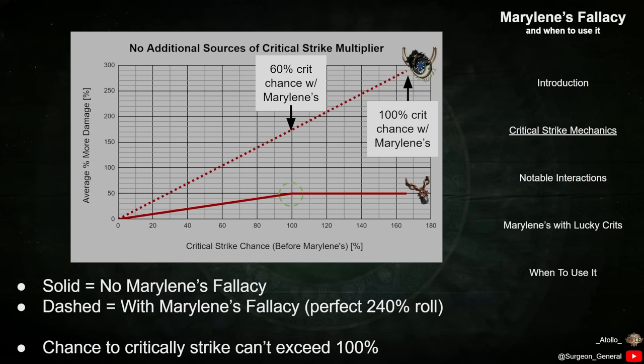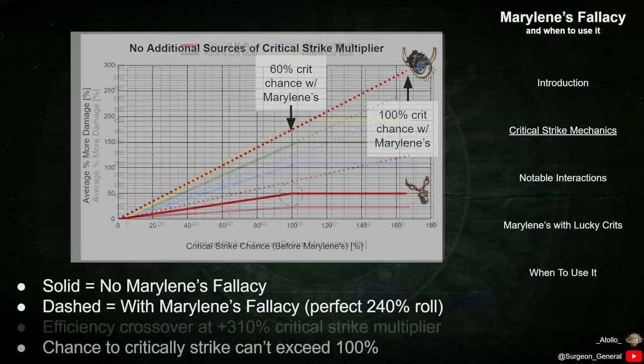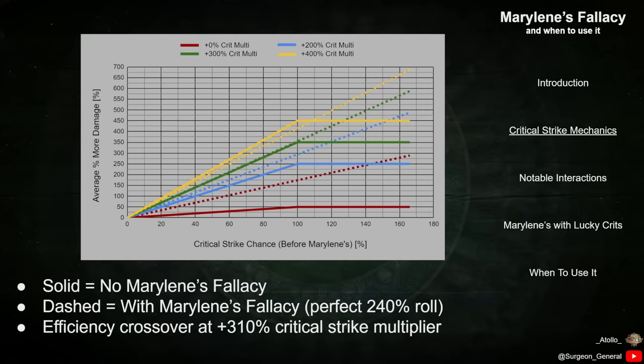This analysis showed results for a character with no sources of Crit Multiplier other than Marillene's. The results can change quite a bit when you start adding in extra sources of Crit Multi. On this graph, I'm showing similar results to the previous chart, but now including a family of curves for characters with different external sources of Critical Strike Multiplier.